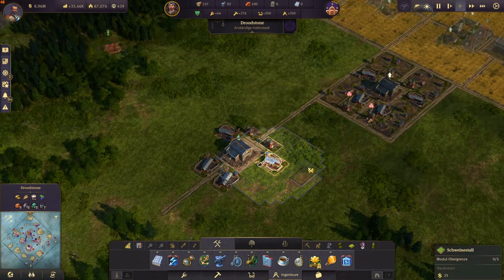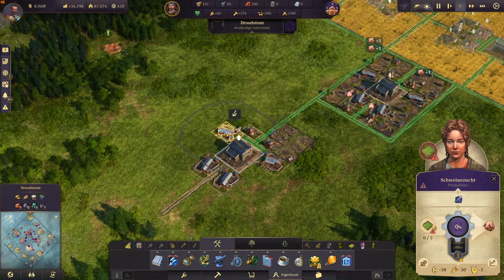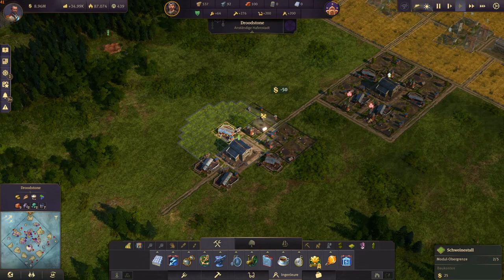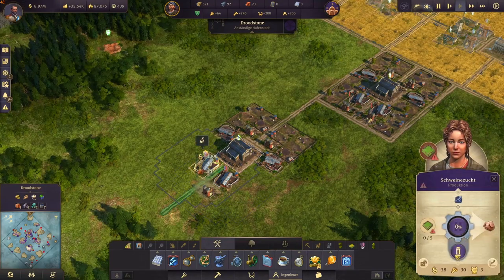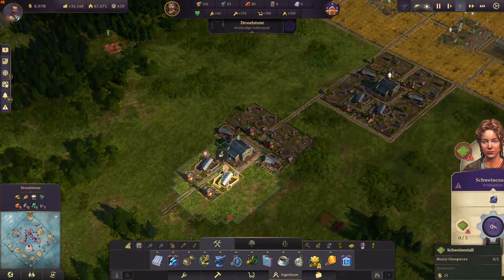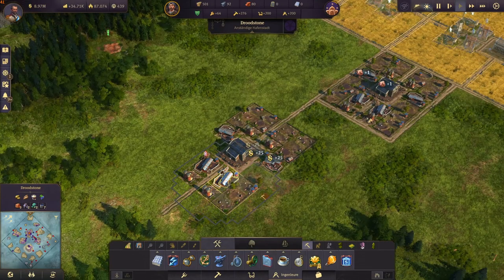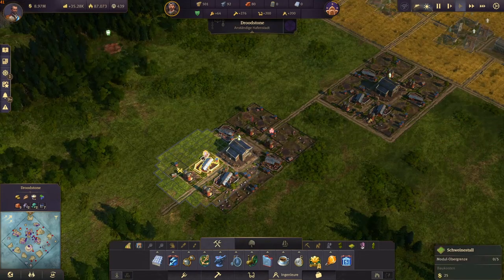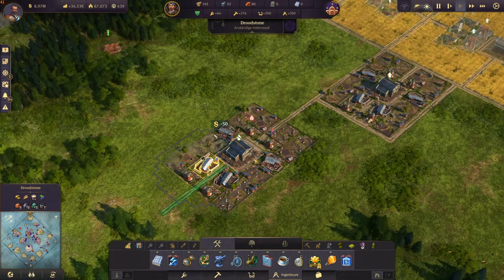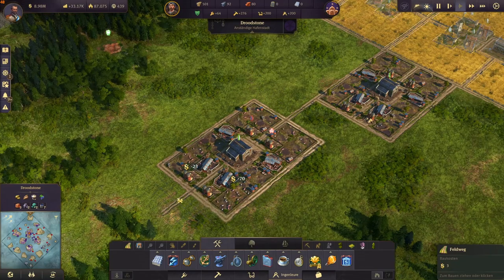Now the pigsties — this will fit beautifully like that. You have to place the pigsties like that, very simple. Now the fields — just like that, will also fit very beautifully. And then you just have to surround it with a road. Copy it one time, and then you have all the pigs you need for that production.